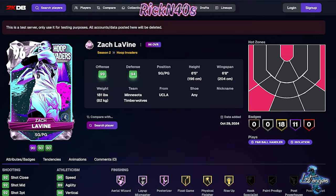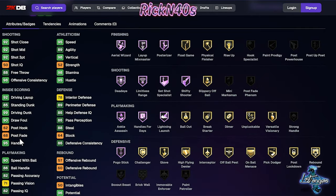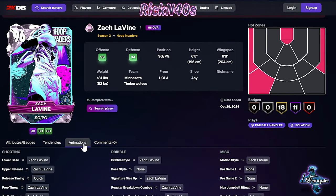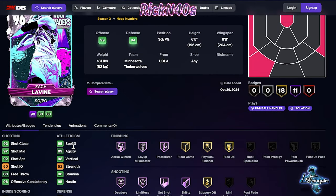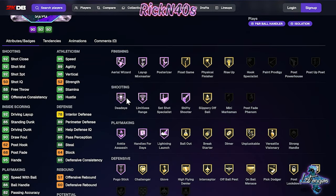Zach LaVine is a shooting guard slash point guard, 6'5 — tall enough to get it done. He doesn't have too many hot spots but he has a 92 three-point shot. A little bit of a playmaker with 90 speed with ball, but 86 ball handle is kind of low. 95 speed, 89 agility, 89 perimeter defense — it's a pretty good card. His vertical is 98, with a 99 driving dunk.